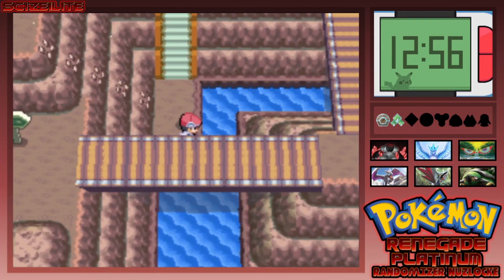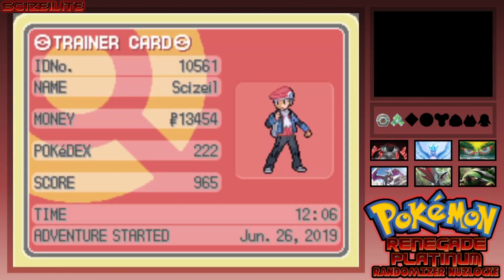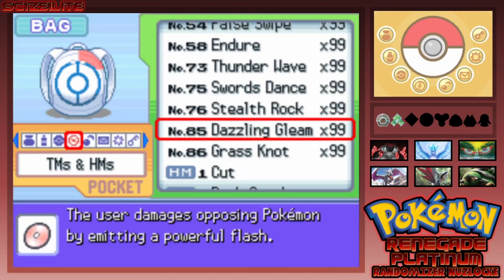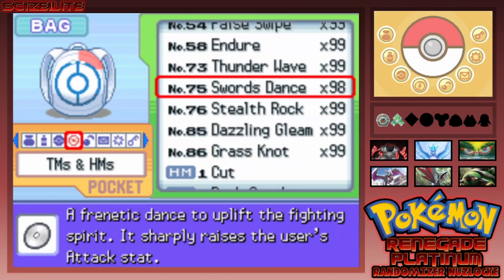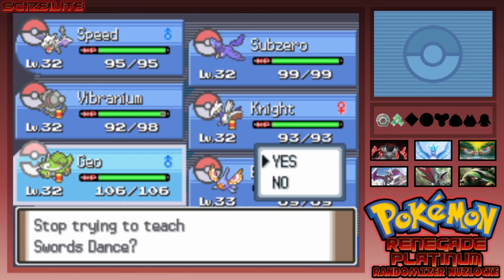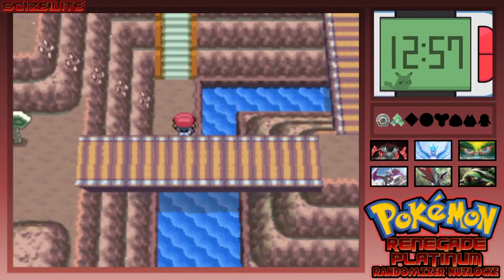There's a TM down here — Swords Dance! We get like 99 of them. Can anyone learn Dazzling Gleam? No. What about Swords Dance? Okay, might have to give that to someone. We don't need Sand Attack — do I give Swords Dance to my Torterra? For now I'm keeping Leech Seed; I would give it over Curse but I like my current moveset. Swords Dance Skarmory though — new meta — I'll take it.